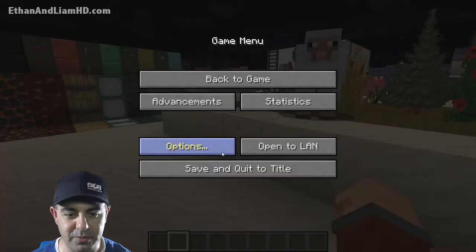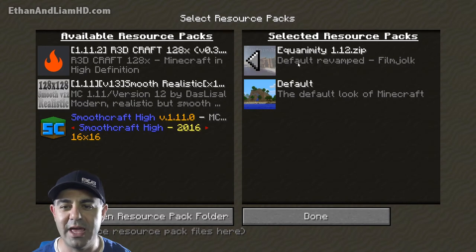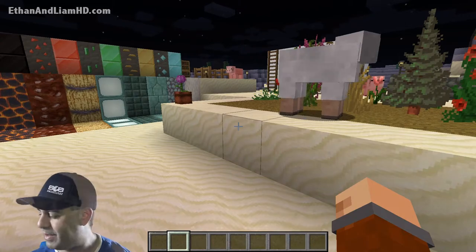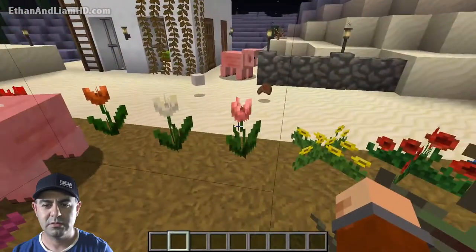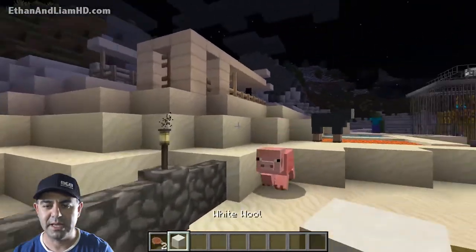Let's go ahead to Options and then Resource Packs. This first one right here is called Equanimity for 1.12. If you guys want to know how to install texture packs or resource packs, stay till the very end of the video — I'll show you how to do it.